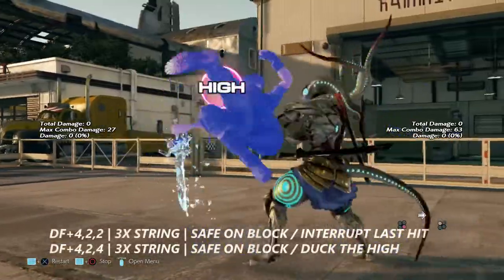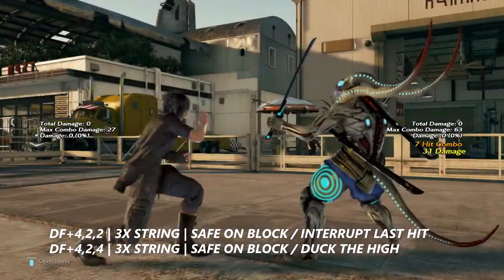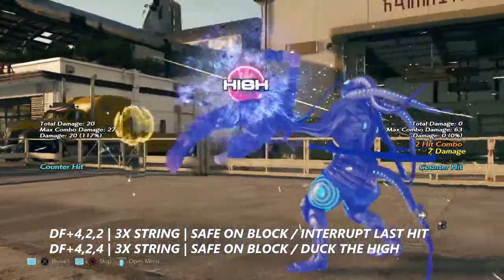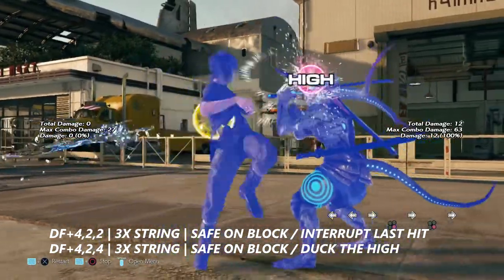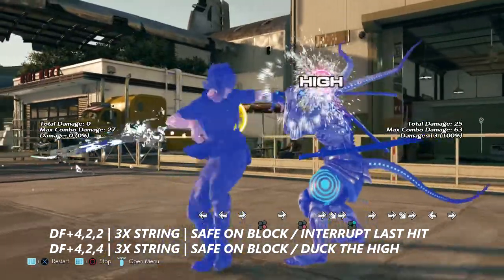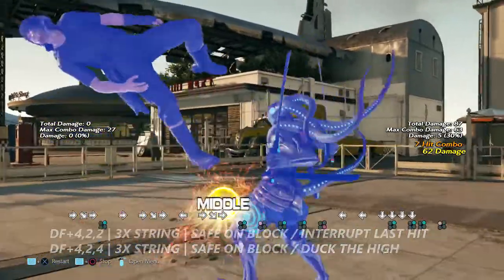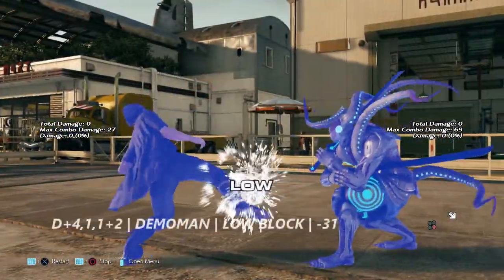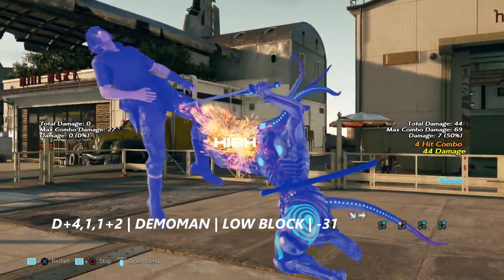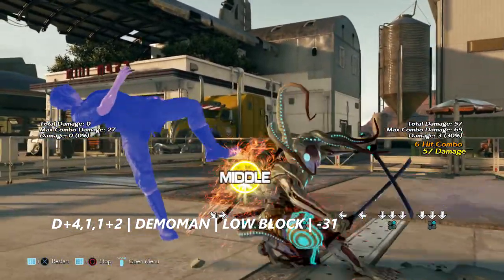Up next is a mix-up. We have down 4, 2, 2 into 2, which ends with an overhead launcher. Unfortunately it is safe on block, but you can interrupt the last hit. And last but not least is down 4, 4 into 2 into 4 — another 3-hit string that ends with a high. Noctis also has a "demo man": down 4 into 1 into 1+2. If you block the low, it's negative 31 and you can do just about anything you want after this.